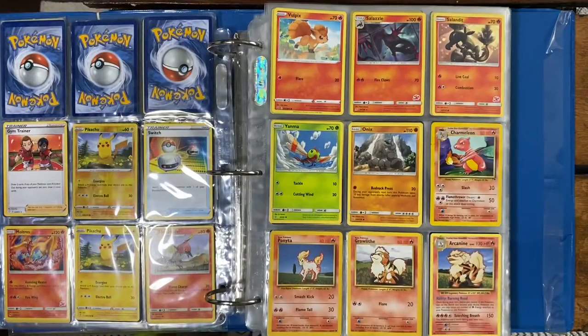Dodini, Herdier Reverse Holo, Pikachu Non-Holo, Glare, and Articuno Holo, and a Zekrom Non-Holo. Then we got some good cards coming up — we got a Vulpix, a Salazzle, a Salandit, Yanma, Onix, Charmeleon from Legendary Collection, Charmeleon, we got a Ponyta from Base Set, Growlithe from Base Set as well, and then we got an Arcanine from XY Evolutions.